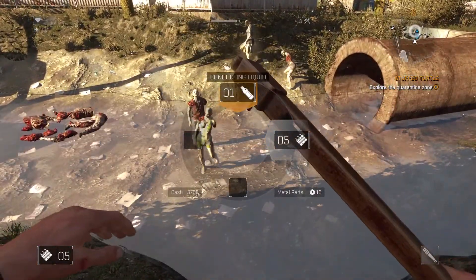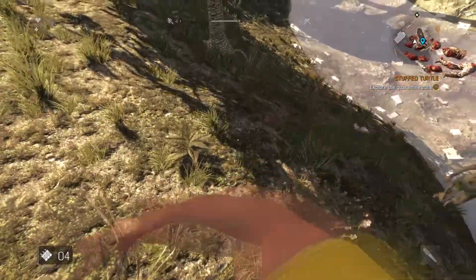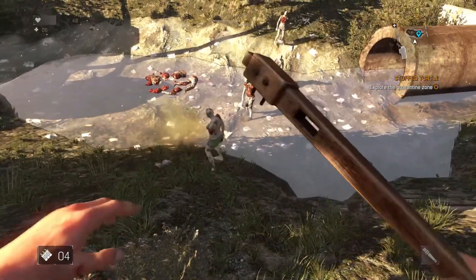To use firecrackers, select them in your equipment menu and press middle mouse button to throw. Infected will walk towards the firecrackers and try to attack them, which can be used to your advantage.